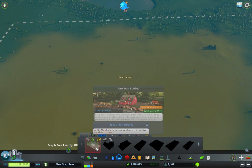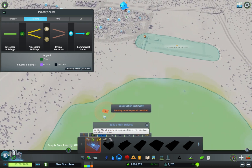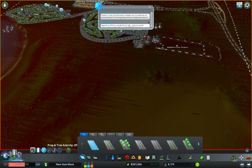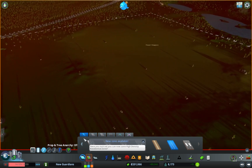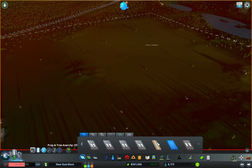Farm buildings must be placed roadside — that's one problem, everything has to be placed right. Let's pause the game. We've got plenty of cash so no worries there. I'm going to use the small industry road type for this area.